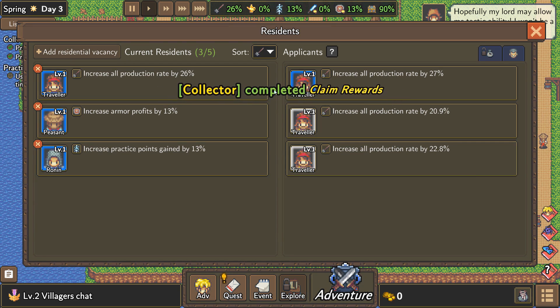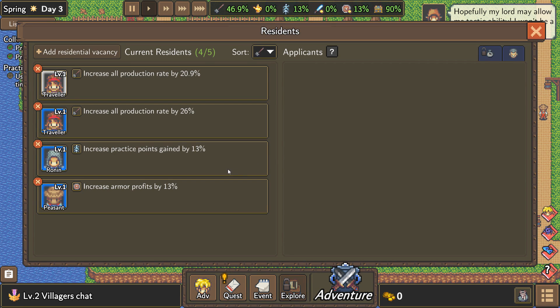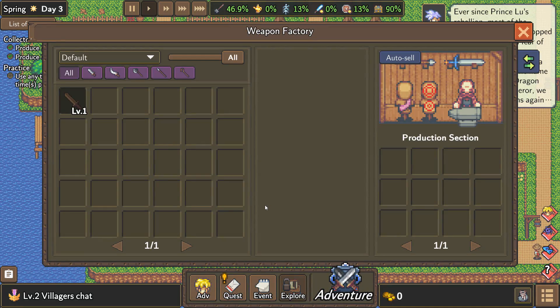Over here we've got residents. Our current residents: three out of five. I'll approve this one. We don't have any more applicants, I think. We need cash if we want to add more vacancies to our residential slot so more people can live here.